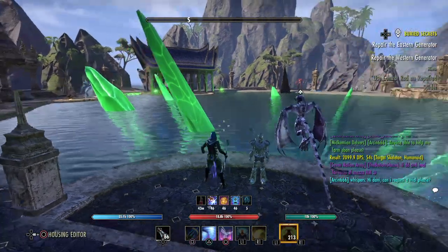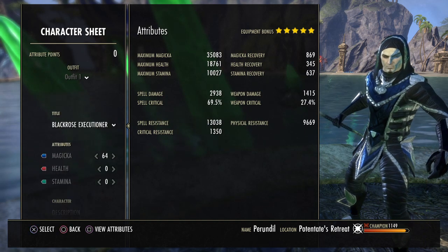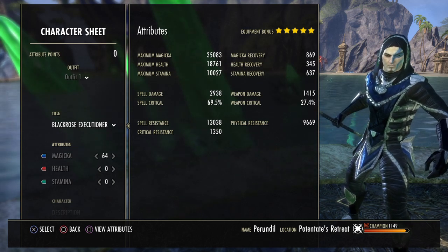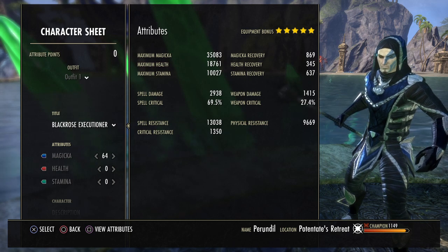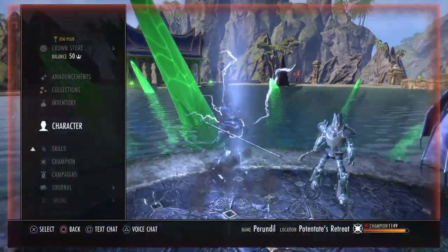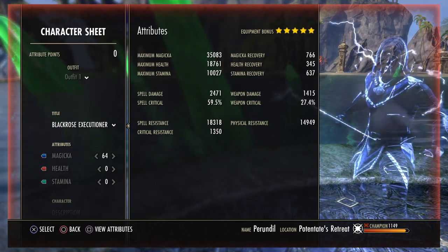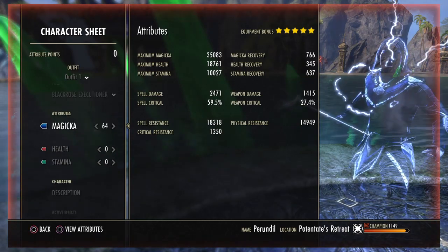Let's quickly buff up and go straight into the character sheet. We've got 35k max magicka, which is a big pool — very good. Then over 18k max health, almost 19k, to help us stay alive easier. We've got max stamina at 10k for roll dodging and sprinting, and then our magicka recovery is at 869. Since this is the four-man and solo content version of the build, the magicka recovery isn't too bad because we will heavy attack if we need resources back. Spell damage is about 3k, just short of it, and we've got almost 70% spell critical. The resistances right now are 13k and 9k.